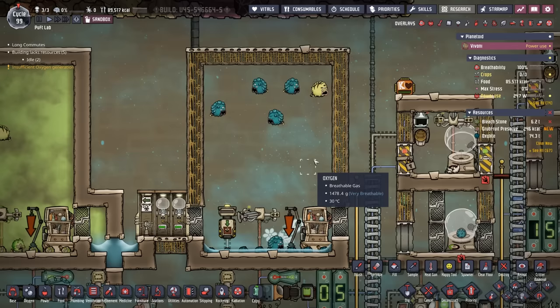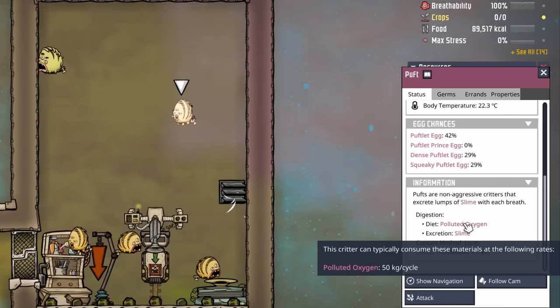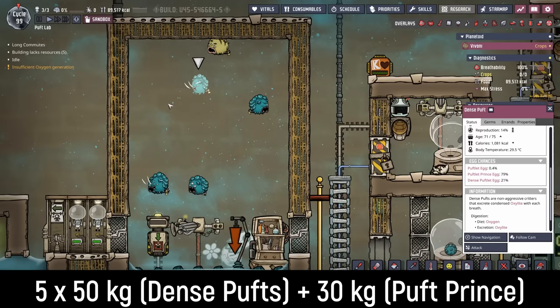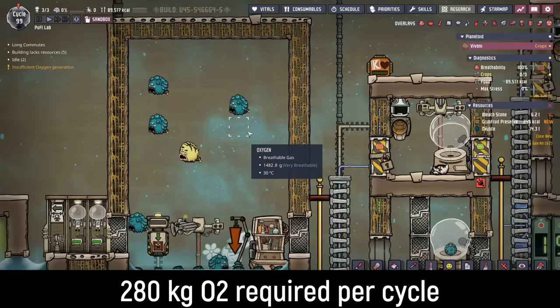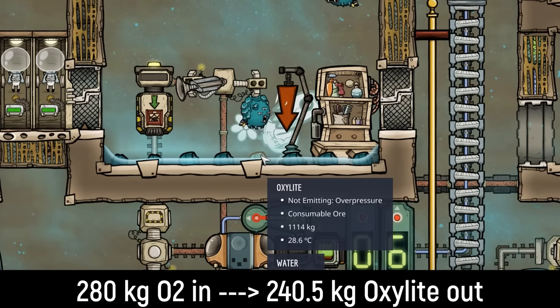There are two different sets of numbers to remember as far as production rates. The dense puff and standard puff are similar in that they both consume 50 kilos of gas and excrete 95% of it. With five dense puffs consuming 50 kilos of oxygen each, they consume 250 kilos per cycle. The puff prince only consumes 30, so our total oxygen requirement per cycle is 280 kilos. In return, we get 240.5 kilos of oxalite per cycle: 237.5 from the dense puffs and an extra 3 kilos from the puff prince.